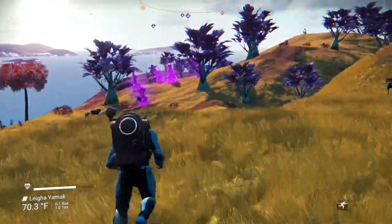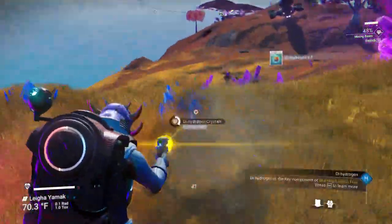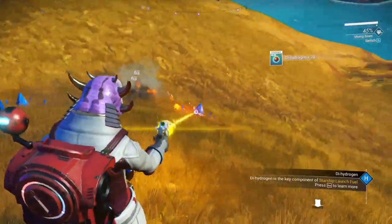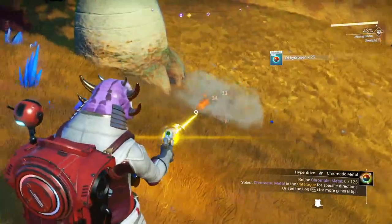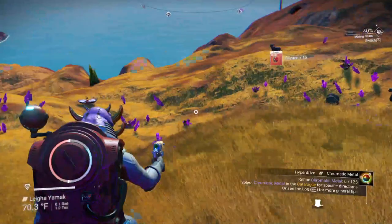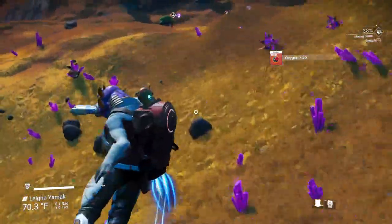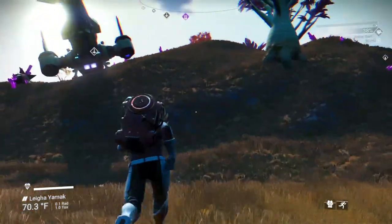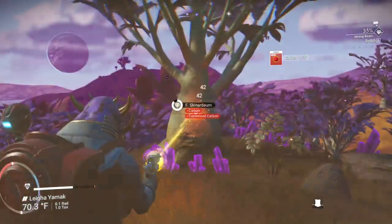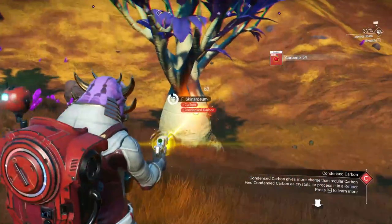That is a good start. We really don't need a whole lot of resources because we'll be getting dihydrogen jellies off the space station. We do want to gather up as much as we can — it's nice to have certain things. Someone discovers us and starts chasing us around. The ship is over there. We do need some carbon, so we'll go ahead and grab carbon while we're here. We get condensed carbon out of these too, which is good. Getting a good amount — let's keep grabbing some.